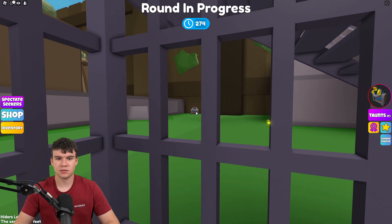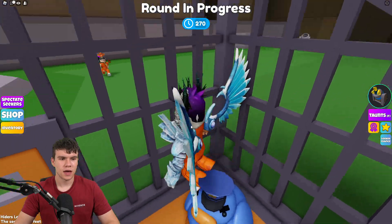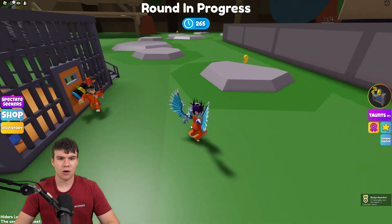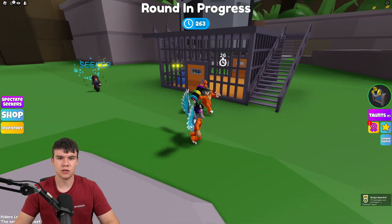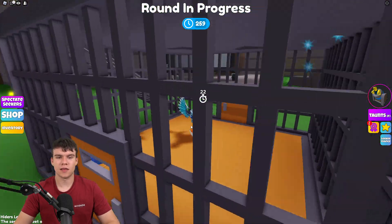Just over there, there is a cannon. All you guys need to do is just use that cannon and that'll check off that one. Luckily enough, they let me out. However, the Seekers are right there, which is absolutely brilliant. Of course, I can't show you anything when this is happening.